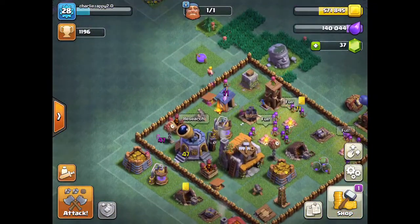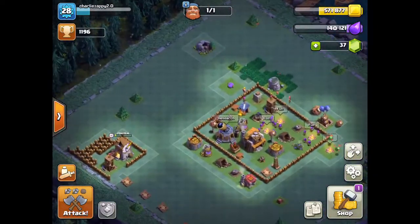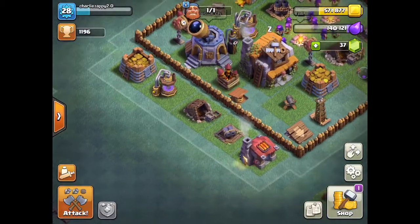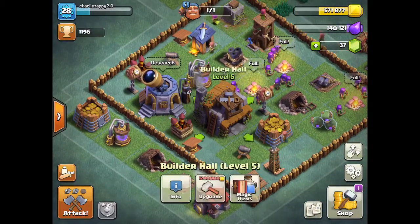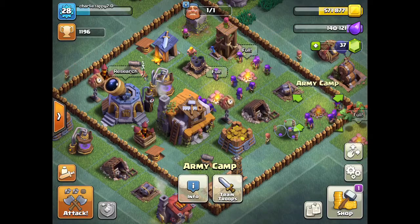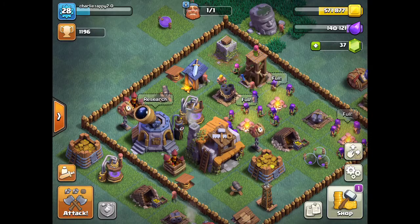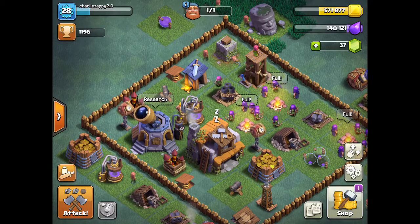This is our clan - Zapped. So yeah, I'm just gonna show the build base now, just collect some gold. I don't want to spend on that. I haven't got the gem mine but I'm gonna get it soon. I think I have enough. I've got double cannons, cannons level five. Build base - army camp, you know the usual.